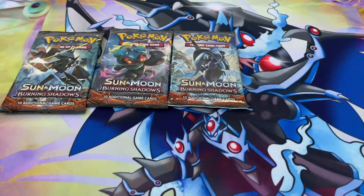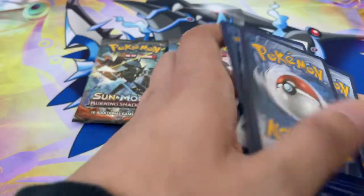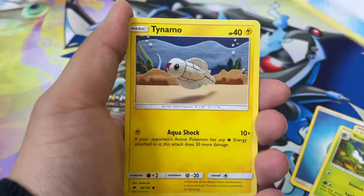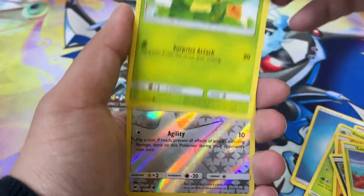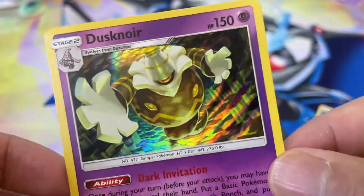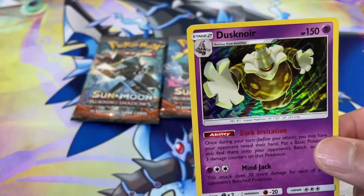Three packs to go. I want to see if we can follow up that Gardevoir — get one last hit in this pack opening. Here's a Code Card — four from the back. Got a Water Energy, Carlia, Pansage, Tormenting Spray, Tynamo, Tynamo, Crabrawler, Inkay, Ledyba, Caterpie, a Woobat Reverse Holo, and we got a nice looking Dusknoir Holographic. Don't mess with Dusknoir. Gonna save this up because it's a cool looking holo.